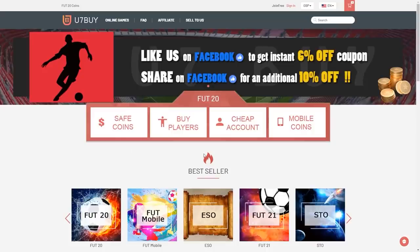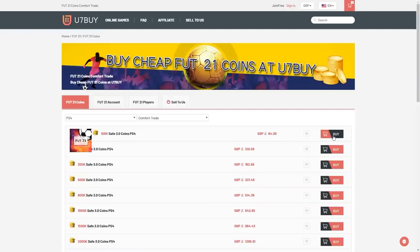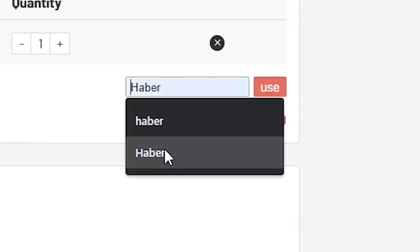How's it going lads? Welcome back to a brand new video. Today what I've got for you is some more Prime or Moments Icon Swaps Icon Packs. For cheap, fast and reliable FUT coins, check out u7buy.com — there is a link in the description — and use the code HABER to get yourself a discount on all of your orders.